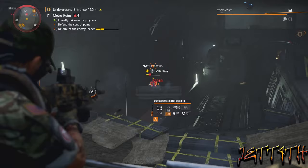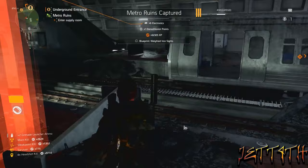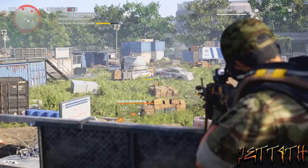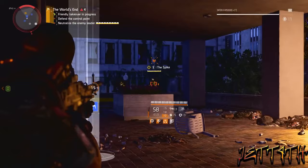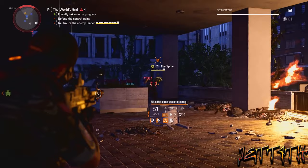Each control point's final boss will drop you one of the pieces. The first boss is Valentine, who dropped the Ornate Leather Holster — this was Hyenas. Second boss was Captain Jetto, who dropped the Inverted Leather Holster — this was True Sons. And the final boss was the Spike, who was obviously Outcast, and he dropped the Oiled Hammer Guards.